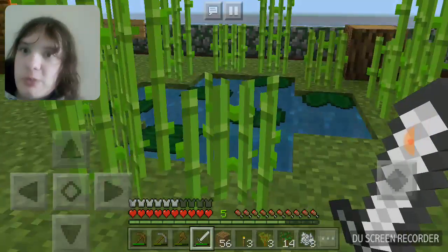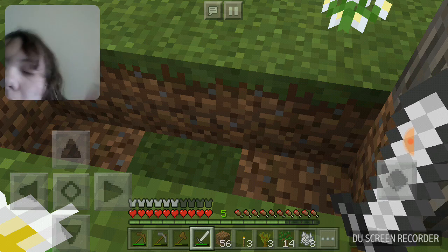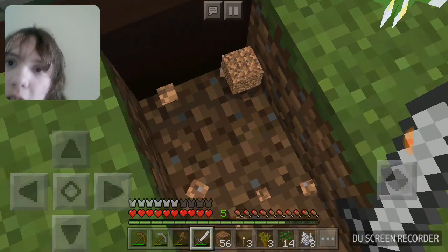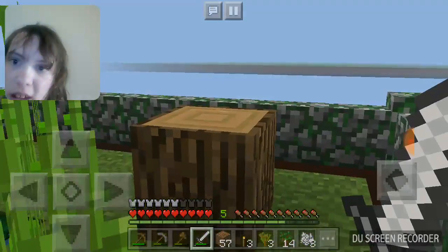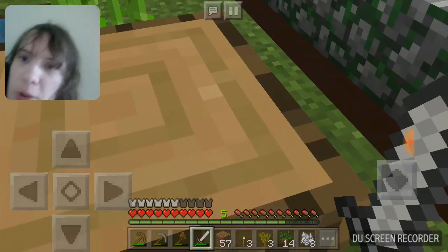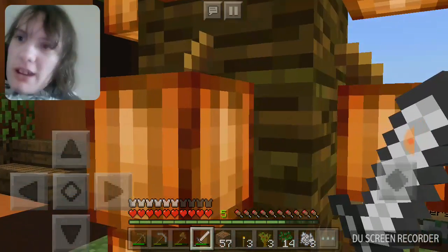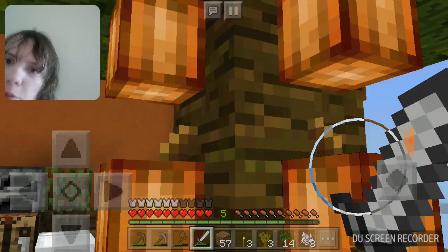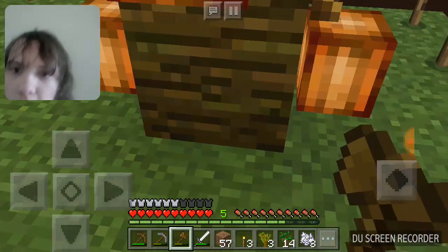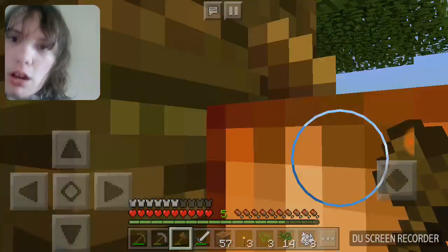We do need to make the farm — if we don't make the farm, we wouldn't have any food or any of that. Anyway, that was T-Zero in the back. If you notice underneath, there is a skeleton spawner but we sealed that up. The cocoa bean tree is completely done so we can go and pick those — we got lots of cocoa beans, you can make cookies with them.